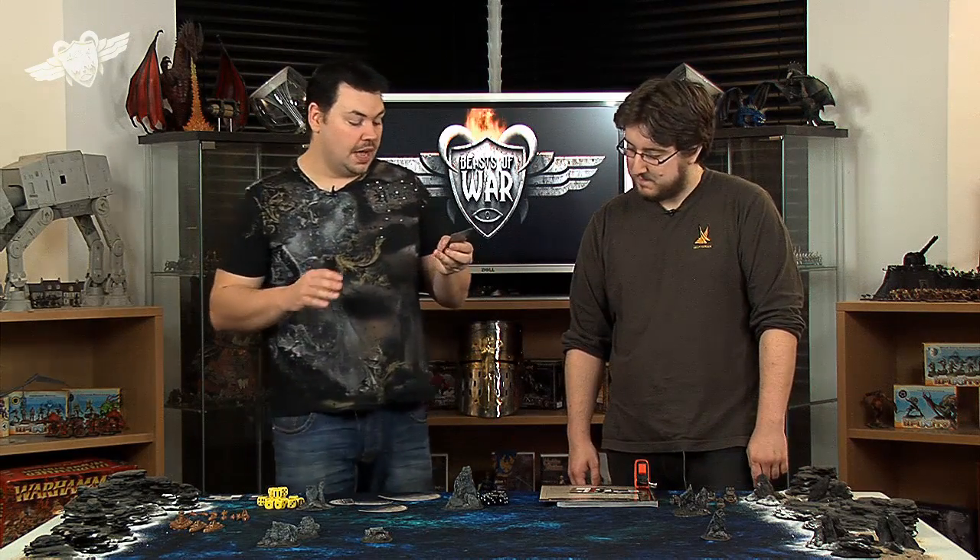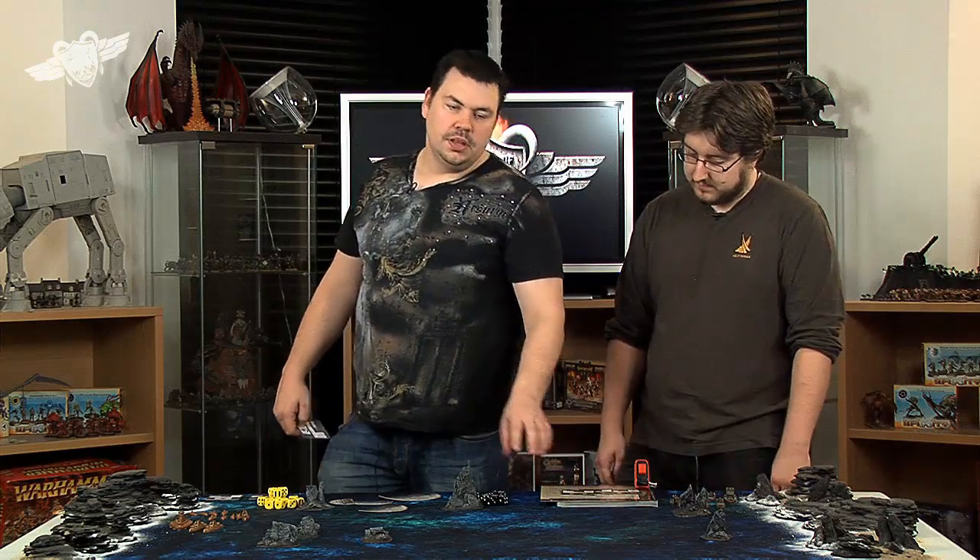HP is Hull Points — the number of damage points your hull can take before it sinks. Underneath that you have AP, AA, CC, and RR. AP is Attack Points, which simulates the number of crew on your boat — used during boarding actions. You can also suffer damage to your AP from the critical table, reducing effectiveness in boarding. As you take damage to your hull, you can make fewer attacks — one less die per hull point lost.